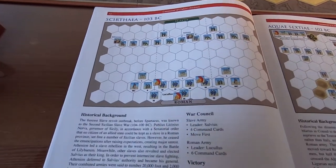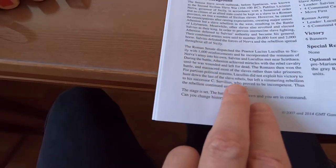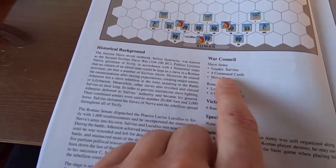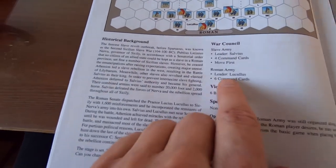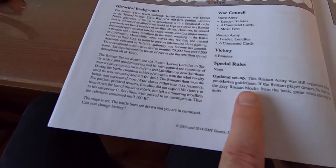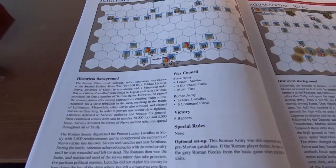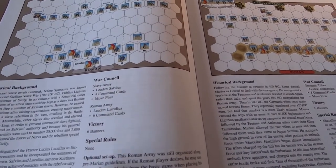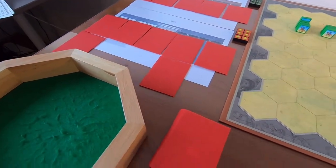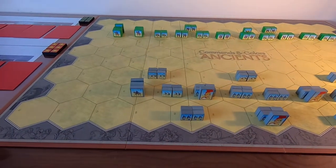Okay, let's look at the war council. The slave army under leader Salvius Tryphon gets four command cards and moves first. The Roman army under Lucullus gets six command cards. We fight for six banners. There are no special rules, but we have the pre-Marian organization of the Roman army, so I'll be using gray blocks for this battle. Six banners, and two more cards for the Romans reflected in the A and D slots.